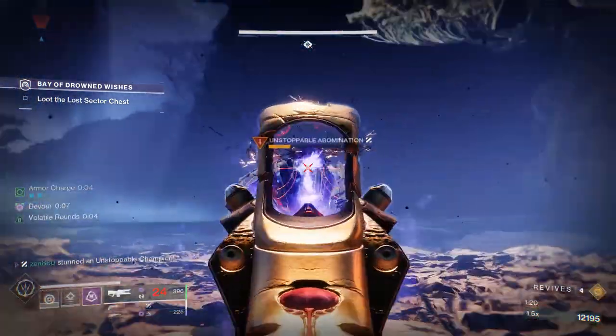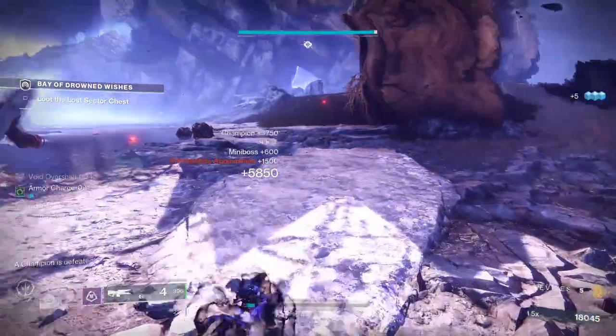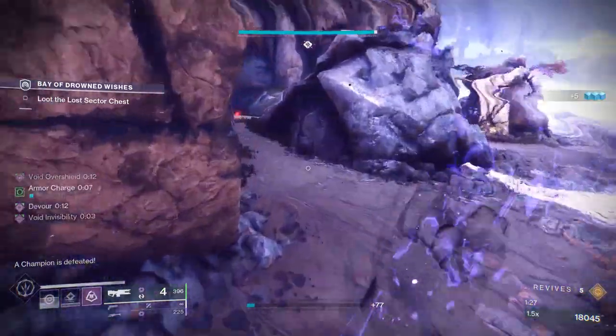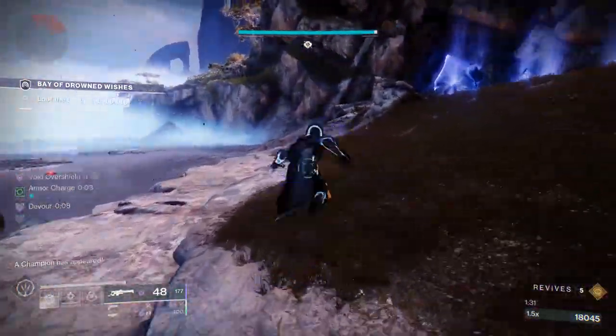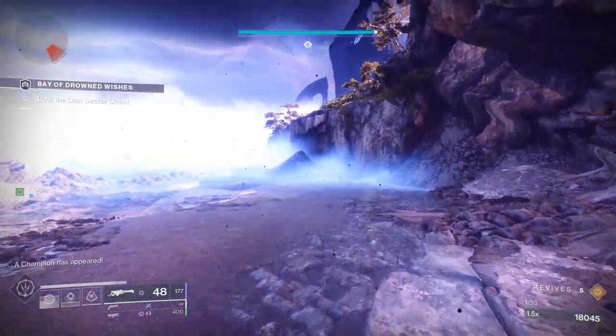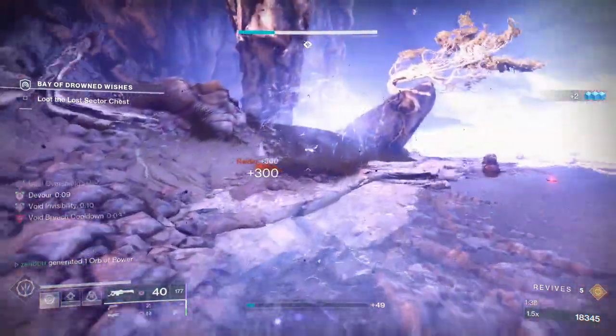At this point we're going to finish off the unstoppable — there we go. We do get the proximity ward to guarantee the finisher. After you take care of that second unstoppable, there's going to be a sniper that spawns in the back of the map. I like to run up on him and just absolutely melt him, because if you don't, he's going to give you some trouble when you're trying to deal with the overload champion.